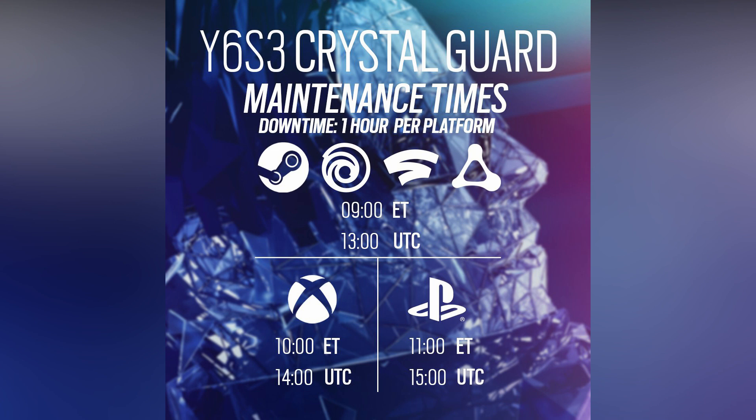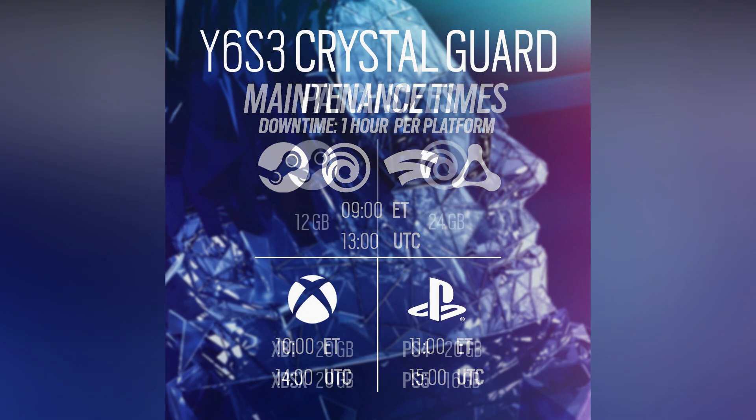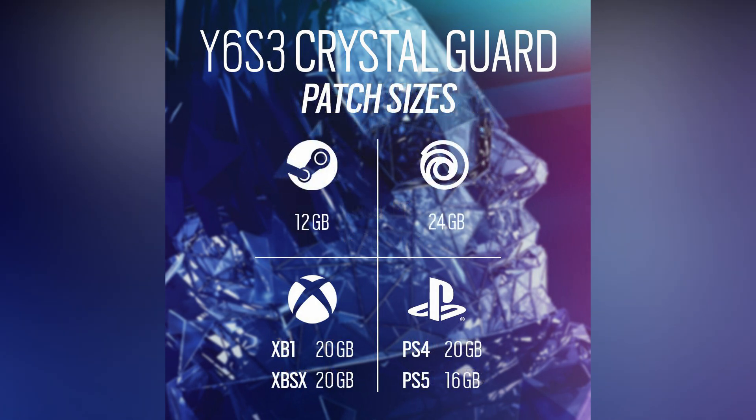We also have a look at what the file sizes are going to be. For Steam it's going to be 12 gigabytes, Ubisoft Connect it's going to be 24 gigabytes, Xbox One is going to be 20 gigabytes, Xbox Series X is going to be 20 gigabytes as well, PlayStation 4 is going to be 20 gigabytes, and PlayStation 5 is going to be 16 gigabytes.